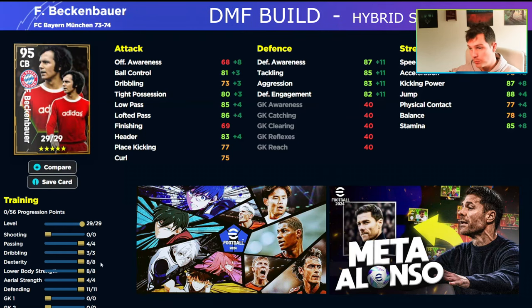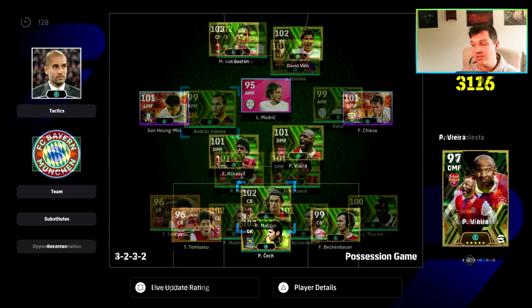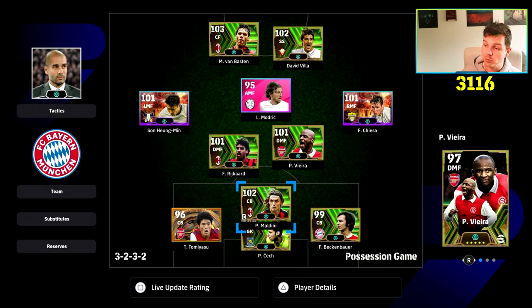You can basically train up the cards as much as you possibly can. I have videos on how to train up XP extremely quickly if you're struggling. Then you can have a different choice based on your formation, your manager, and your tactics. You can have Beckenbauer as an outright CB — 101 overall as you see here — or you can have variety with him: playing him in a double pivot in midfield, as a back three, a back five, or resetting the box and choosing between CB and DMF.